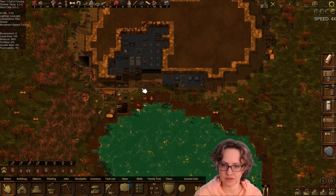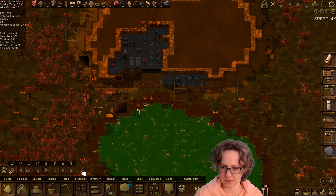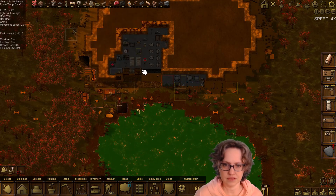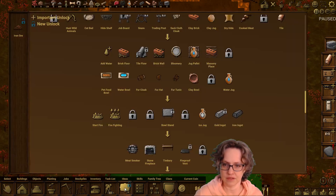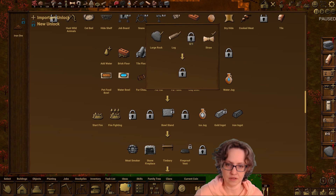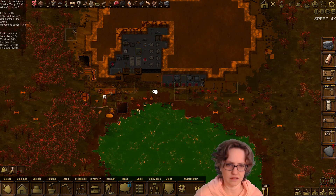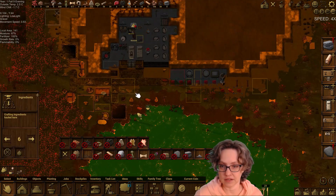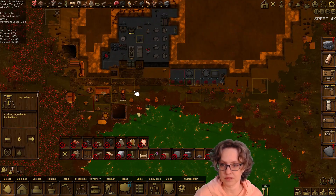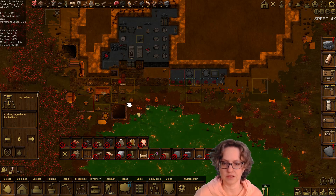There's a new system for the idea tree where not only do you have to get the items to unlock it — for example, I'd need a clay bowl for this — but you also have to get a certain number of skill or knowledge points or something like that. Which I think is interesting — it'll add an interesting new challenge. So I'm looking forward to experimenting with that.